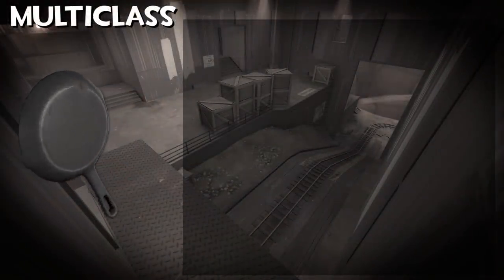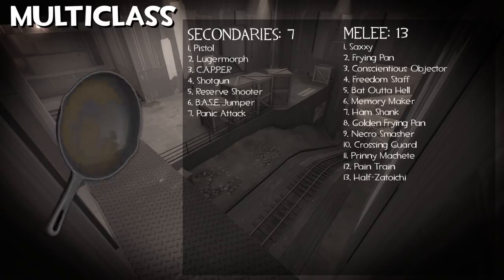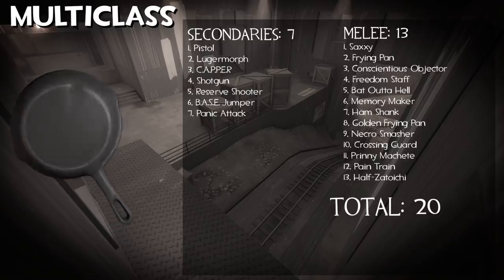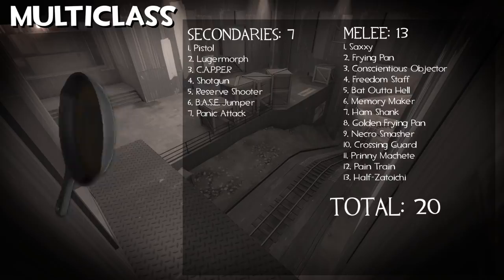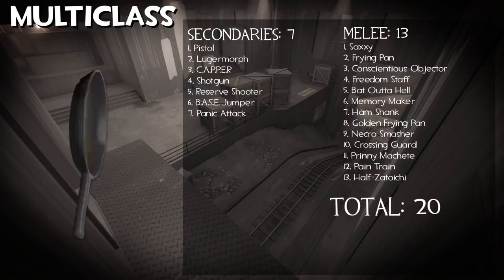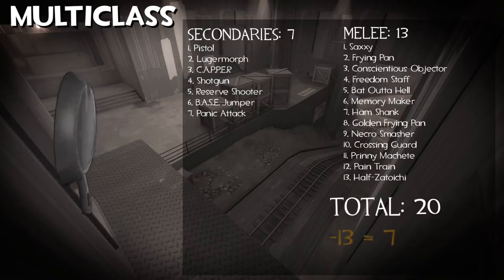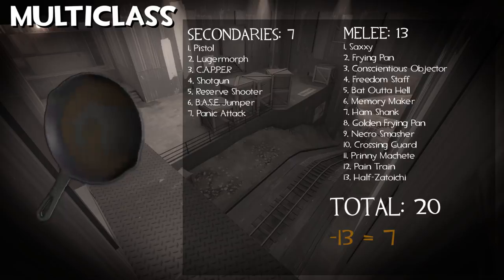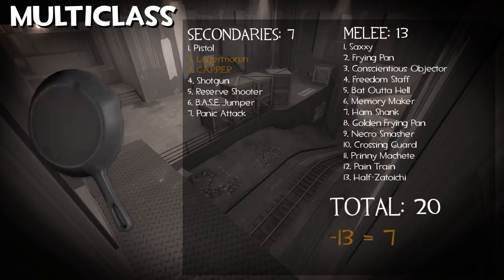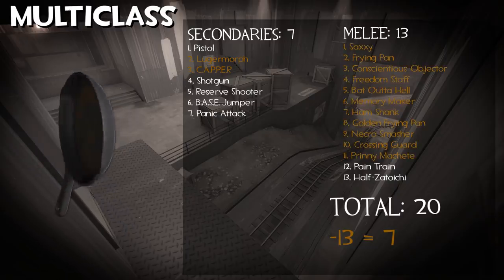Now let's get back to the shared weapons and add them in with the multiclass melees. There are 7 shared weapons all up, and that gives us a total of 13 melees with 11 of them being stock clones, giving us a total of 20 shared items — but only 7 once we remove clones. Those clones being the Lugermorph and Capper, which are clones of the stock Pistol, and pretty much every shared melee aside from the Pain Train and Half-Zatoichi.